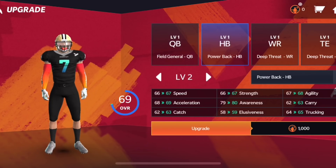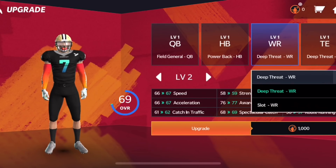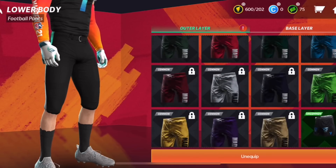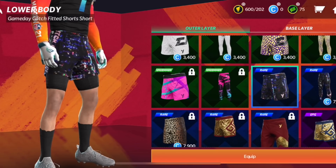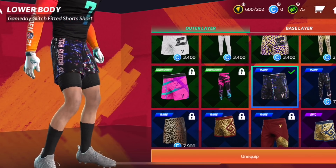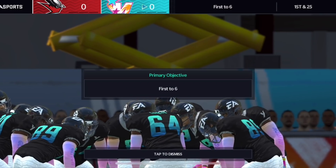Here's where you pick your archetype. There are different types of QBs, running backs, receivers, and tight ends. I went with a deep threat wide receiver. You can actually raise your level up — it says level two right there — you could raise it all the way up to 99 to see what your stats will be like when you reach 99, so you can see your max speed and all that as you upgrade. I went and bought these shorts in the store because I had a little bit of in-game currency — I think by just starting up the game it gave me a little credit. So that's kind of what I look like to start.